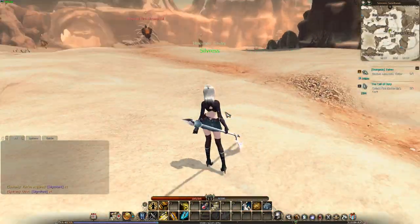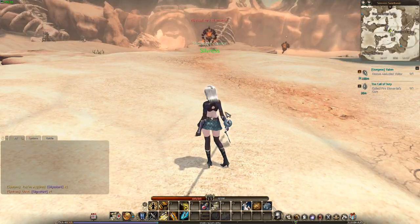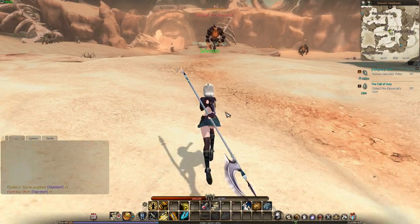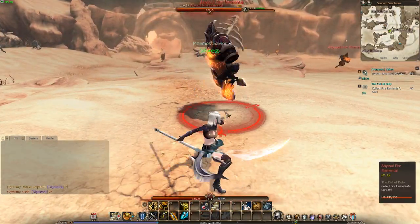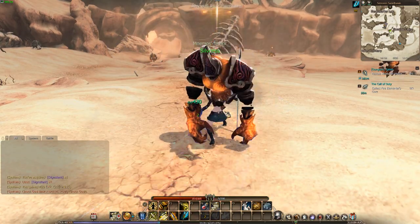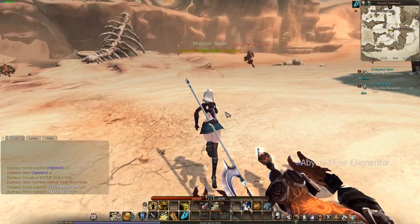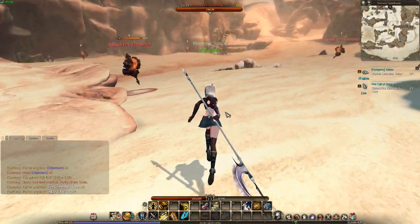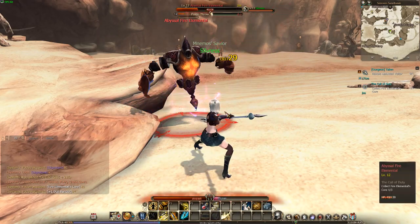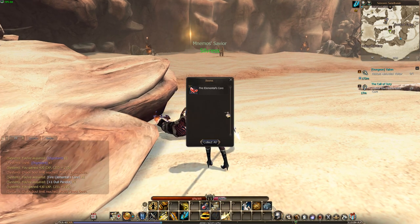I can jump with the numpad. What do we need? We need to collect fire elemental cores — so that's these. Let's get busy. There's one. And I mentioned in the last episode I thought that she had a leap, and then I realised it wasn't this character that has a leap — it's the warrior type.